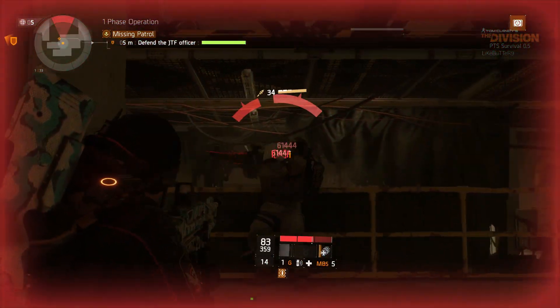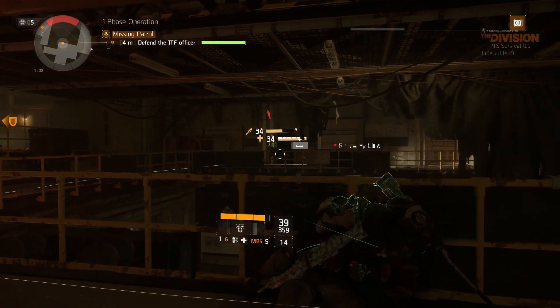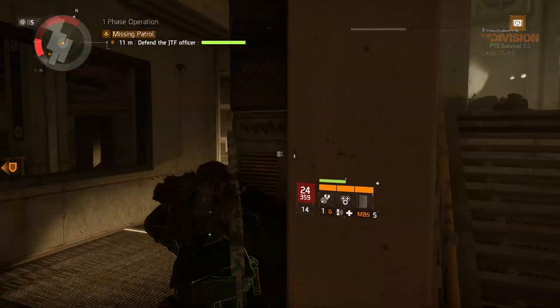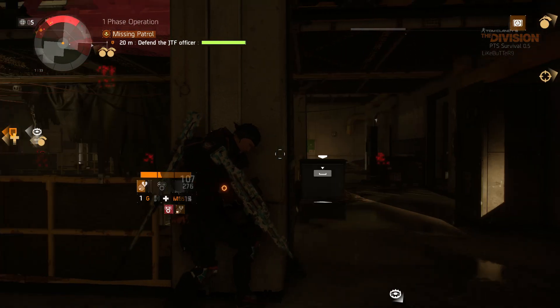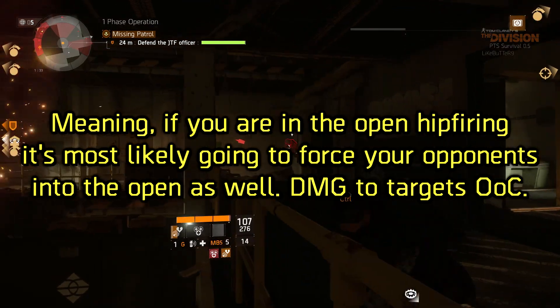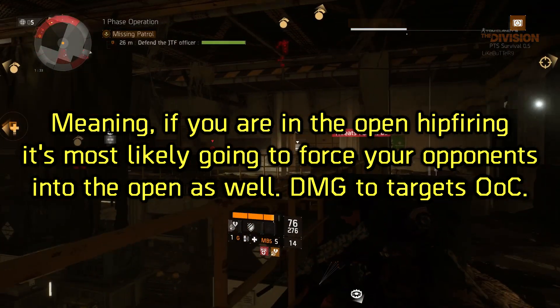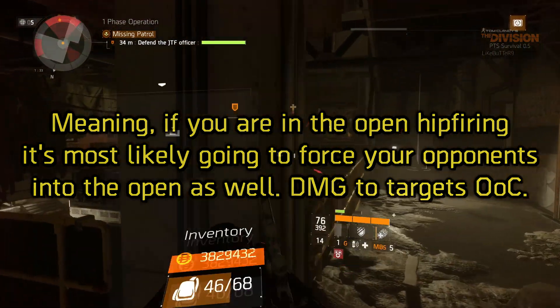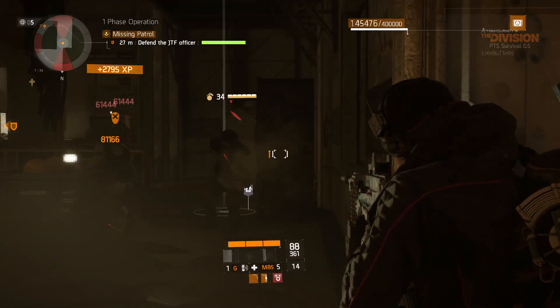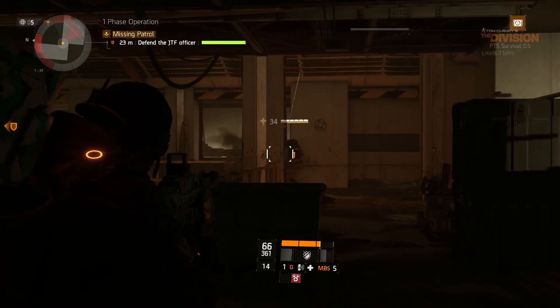I don't want to see a meta like when the MG5 snuck into 1.4 where people just ran around hipfiring LMGs — it kills the mood. Even assault rifles should be hipfired more accurately than LMGs. LMGs are huge weapons that do massive damage when aimed, so they should have a negative effect when hipfiring. They also have a stat for damage to targets out of cover, so if you're hipfiring in the open you're doing even more damage. LMGs should be for sitting in cover doing sustained mid-to-long range DPS, not running around hipfiring.